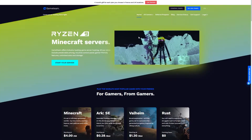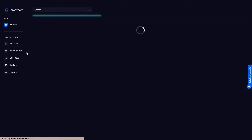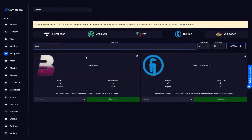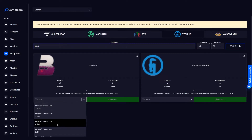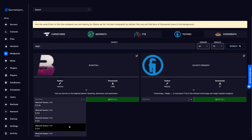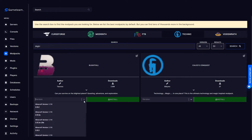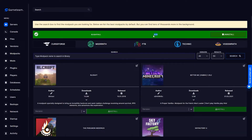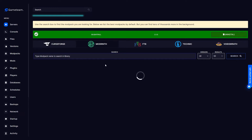Log in to your game team account. Navigate to the modpack section from the top menu. Select Technic Launcher. Multiple Technic modpacks should appear — scroll down and you'll see Blightfall in the second row. Select your Blightfall modpack version and click on Install. Accept the popup and continue the installation. Wait a few minutes until the modpack installer finishes. Restart your server and you are ready to go.